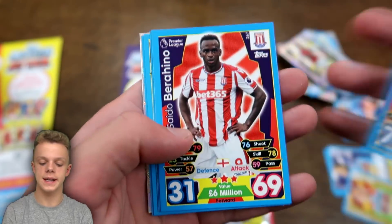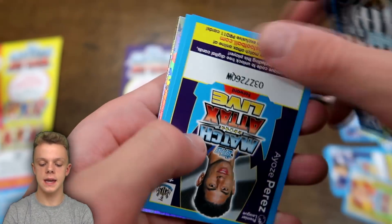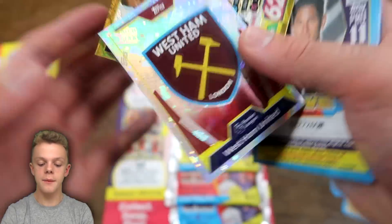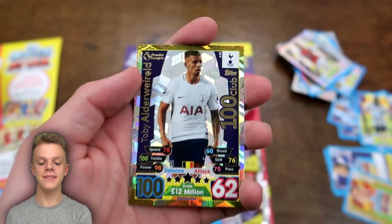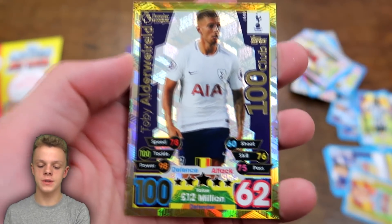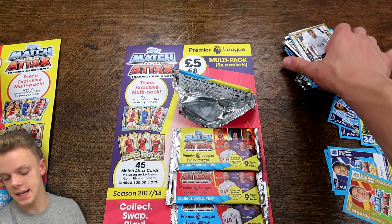In the next packet we have Granit Xhaka, Lovren, Berahino, Andy King, Suttner, Gale, Perez, and then Atsu as international star for Ghana and Newcastle. We also have the West Ham badge — and there it is, we've got a 100 Club card within today's opening. It's Alderweireld — 100 on defence for the Belgian, £12 million on his value. The luck has definitely improved in this second multi-pack.